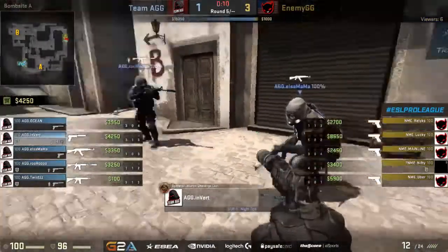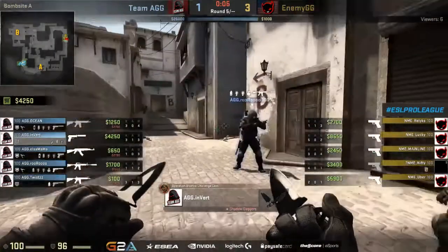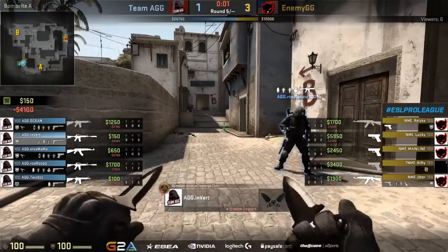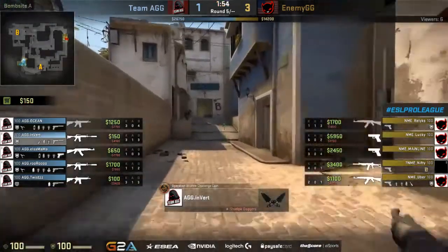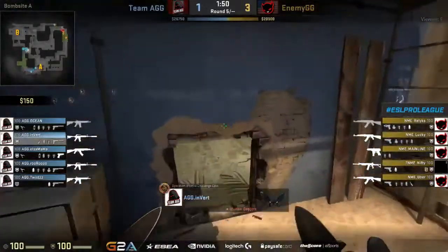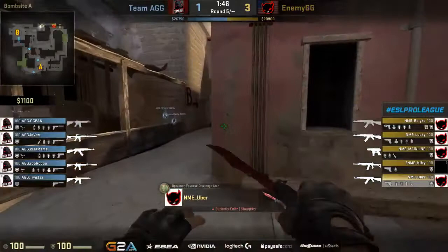Because those last couple of rounds were pretty expensive for the selfless side, they've only got two players that can really fully invest into this round. They might drop an AK and buy up a Galil or a tech-nine or two. This is going to run the well dry for the ex-enemy side, so if they can't get it on the board this round, they're going to be in a little bit of trouble on their T side to start things off.